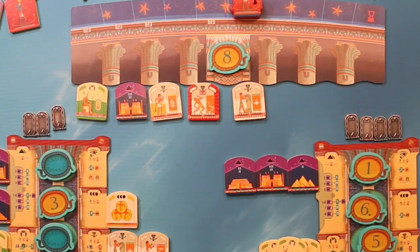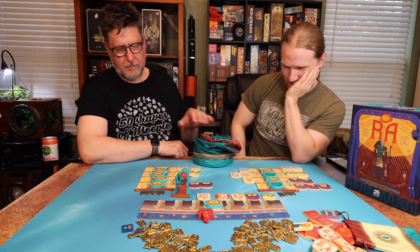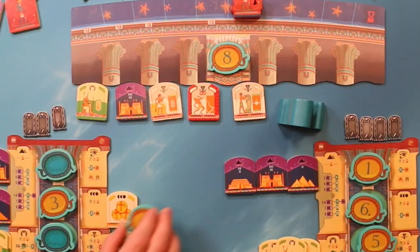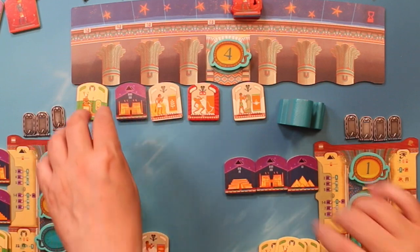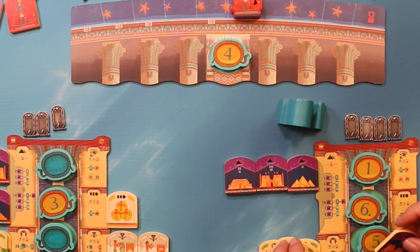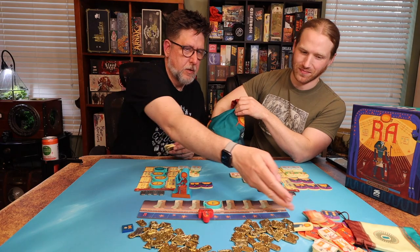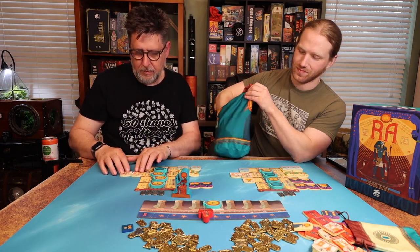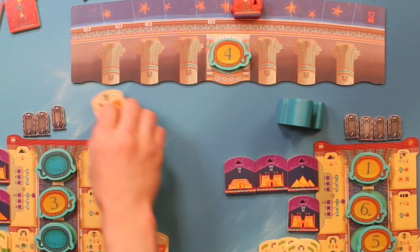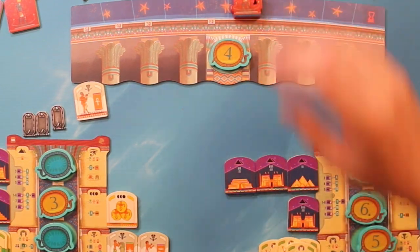It's not as bad anymore. I invoke Ra! I'm gonna bid two. I'll bid four. All right. Now we got rid of all the Ra tiles. This one goes away because I didn't have anything there. What happens if we go through all the Ra tiles? What if we end up pulling all of them out of the bag?